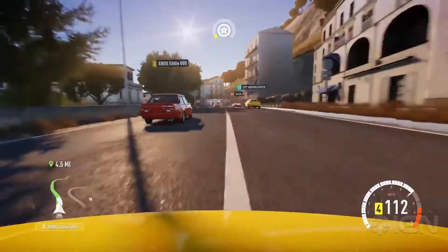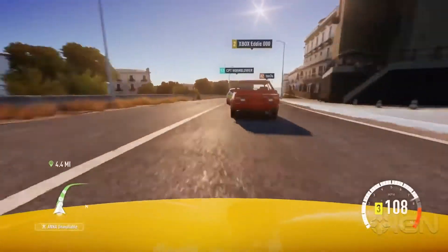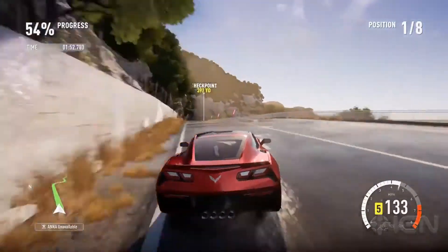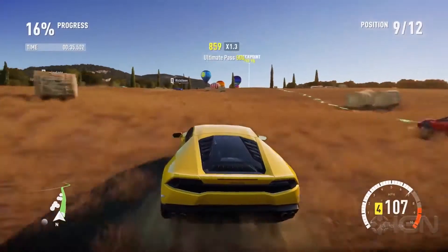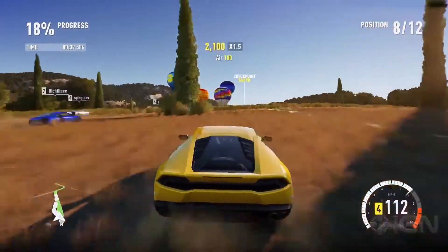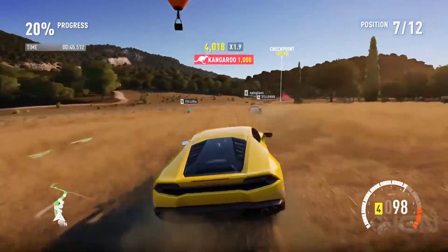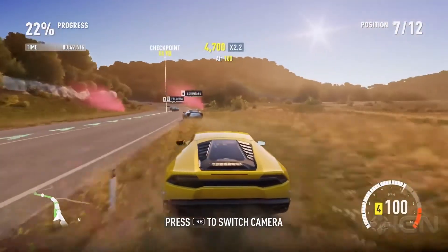All your opponents in Horizon 2 will be powered by the same Drivatar AI that powers your single-player opposition in Forza Motorsport 5. There's no pre-baked AI here, so the racing is reactive, aggressive and unpredictable. If you'd rather race against actual humans, you can instantly switch between solo and online play at any time, in any part of the world. Your game progress is persistent across both, so whether you're online with friends or simply playing alone, you'll always be levelling up and progressing regardless.